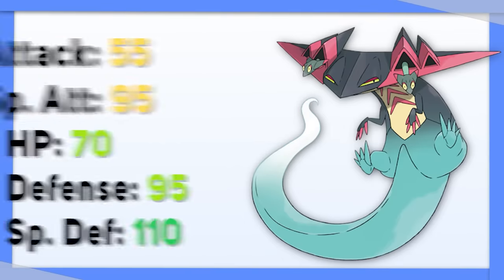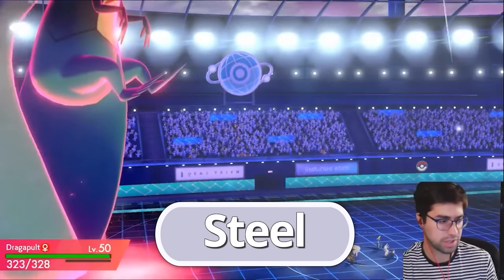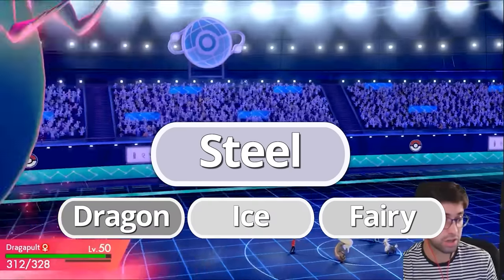Dragapult is incredible for its stats, ability, and flexibility. Using Tera Steel allows it to stay alive longer and turn three of its weaknesses into resistances in the process.